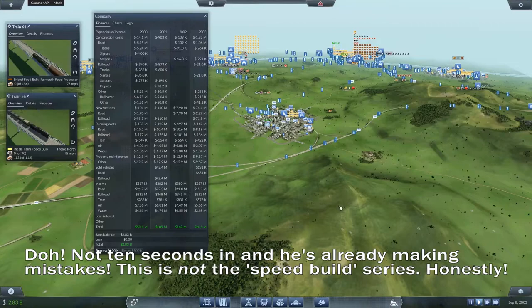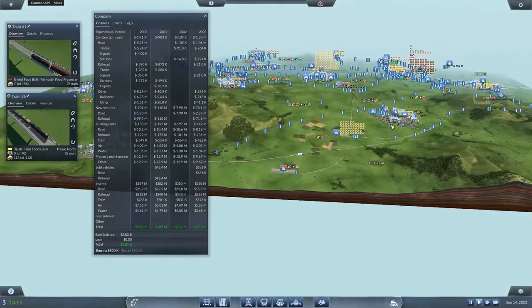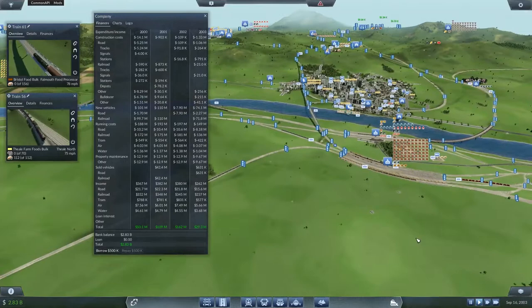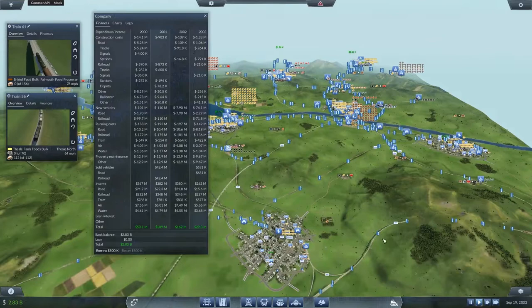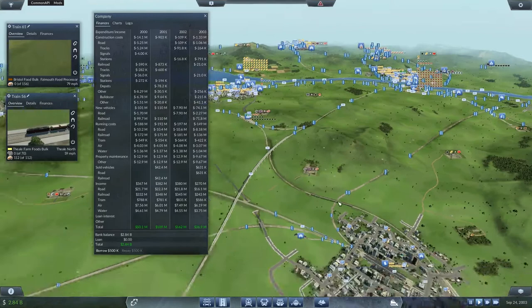We're up here in the north end of the map around Bristol, and you may recall in the last episode we set up this new goods factory up here to take all the steel and planks and stuff from the Grantham hub, which was building up and causing our production in the sawmill and the tools factory to stutter far too much. We just weren't shipping enough to keep the output of those factories going. So that's been there and we're going to make some changes to that.